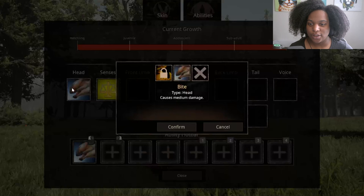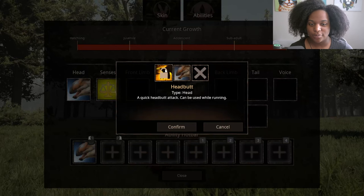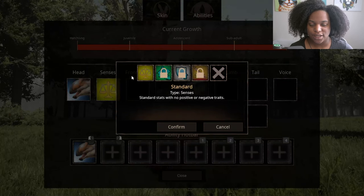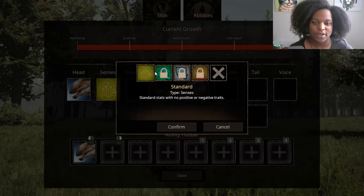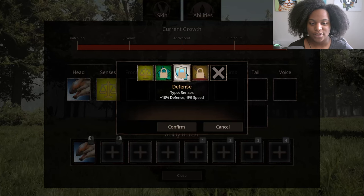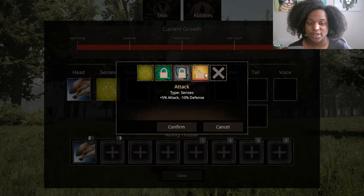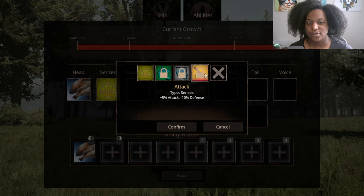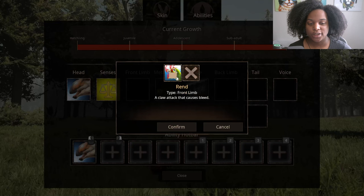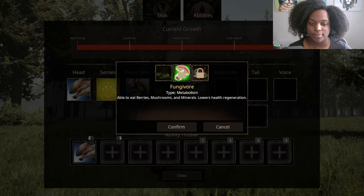Let's look at the abilities real quick. We have our head slot: we have a bite that causes medium damage, and then we have a headbutt. For our senses: we have standard, which is no positive or negative effects; speed, which is plus 5% speed, minus 10% defense; defense, which is plus 10% defense, minus 5% speed; then we have plus 5% attack, minus 10% defense. For our front limb: we have rend, a claw attack that causes bleed, which is pretty good. For our metabolism: we have fungivore — able to eat berries, mushrooms, and minerals, with the lowest health regeneration, so like salt basically.